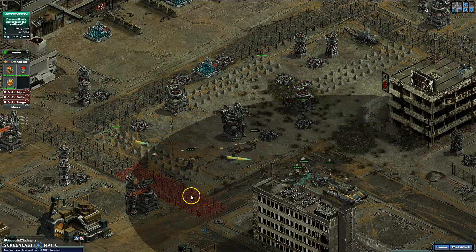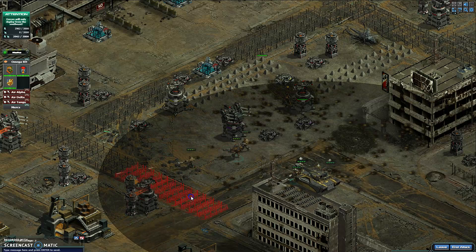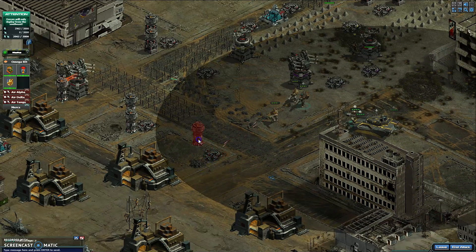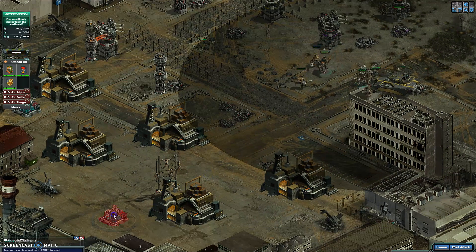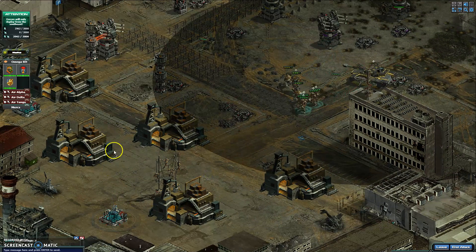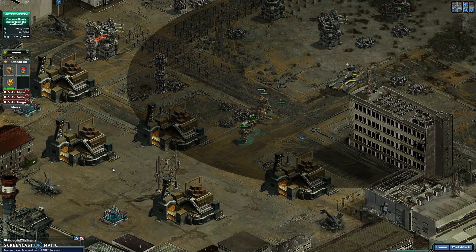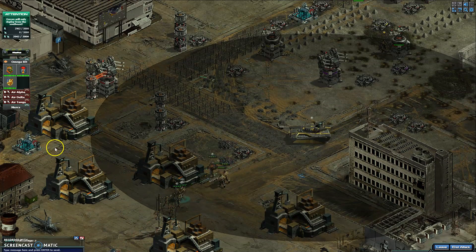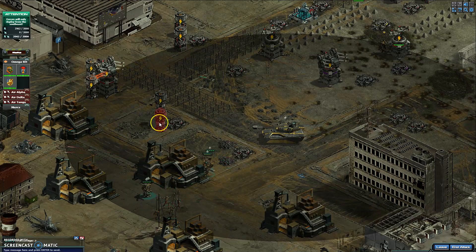Now let's just clean up the base. At this point, you've done all the damage you need to do. Nothing will hurt you anymore. Just clear out the base. We'll probably end up with zero damage — as you can see, we've got a little bit, but it's all down to five minutes, so it'll probably be repair-free.